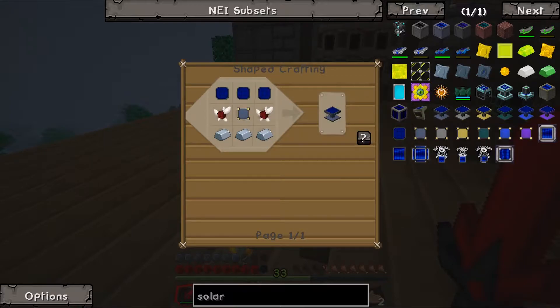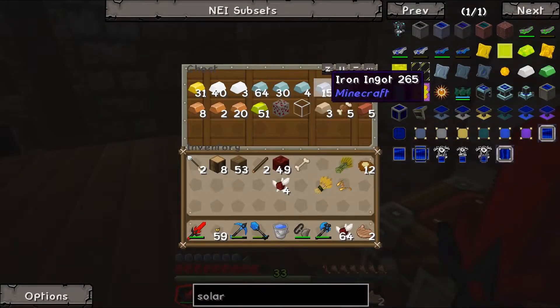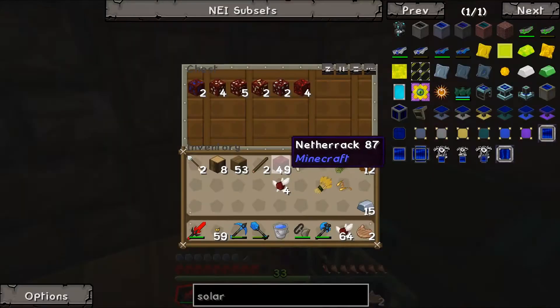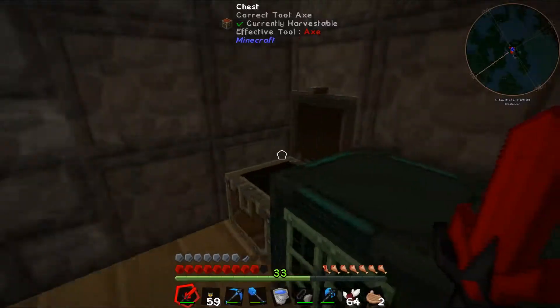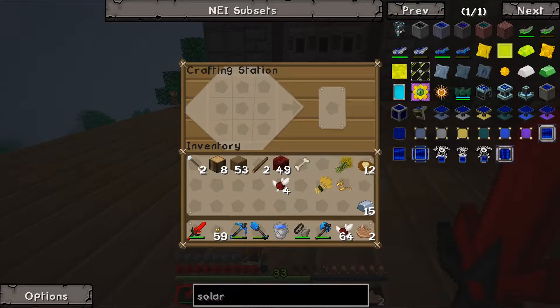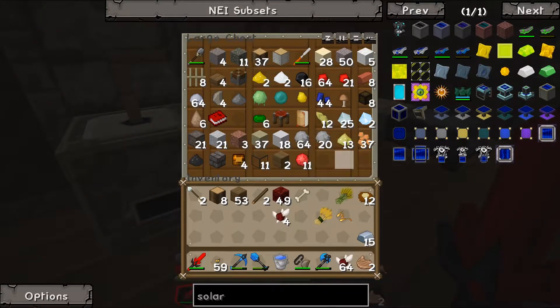For the base model solar panel, we need some iron, and some photovoltaic cells which require glass, lapis, and iron nuggets. We don't have a lot of iron — only 15 — so things are going to be a bit tight. We only got four nether iron too.